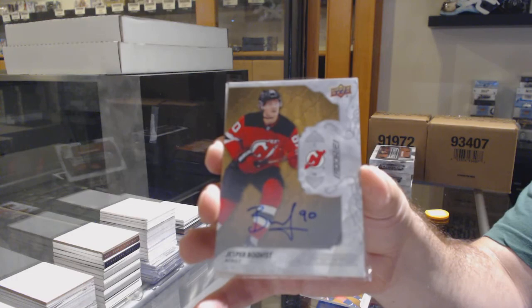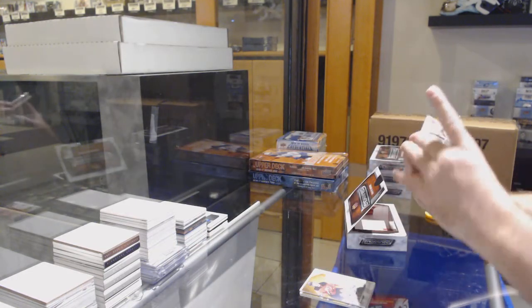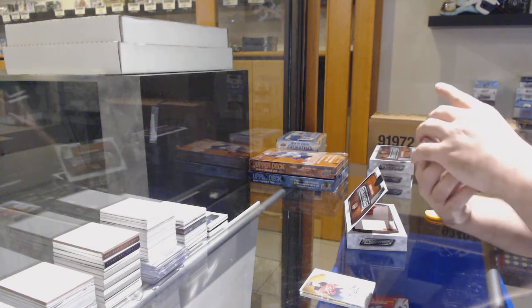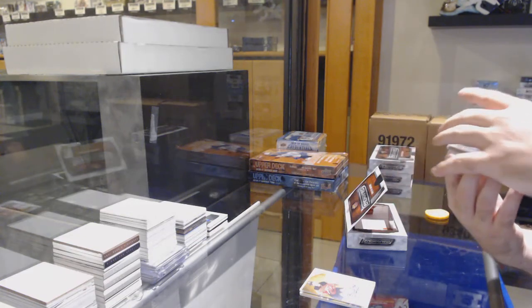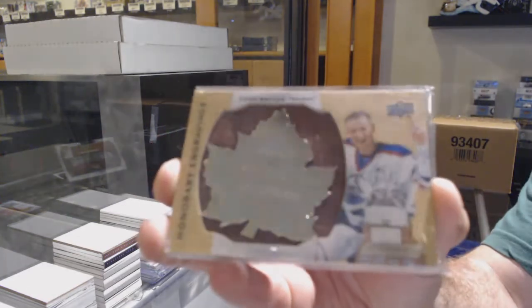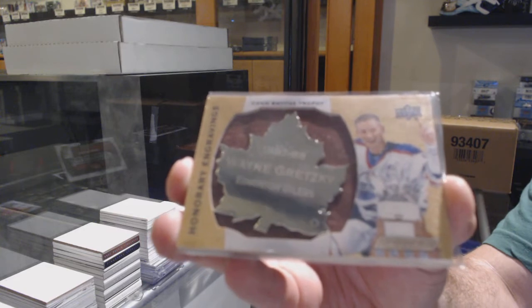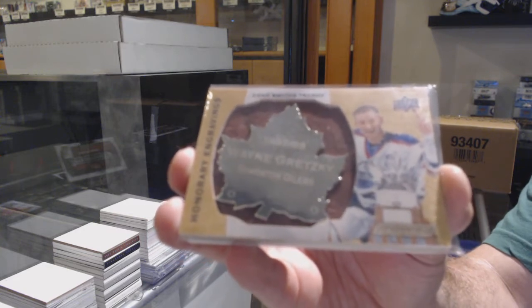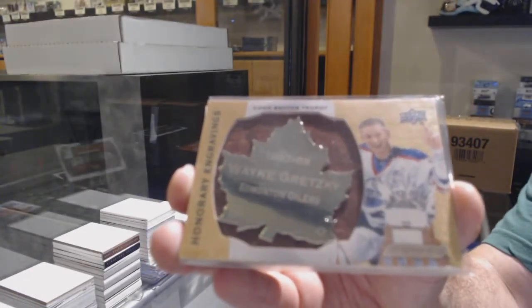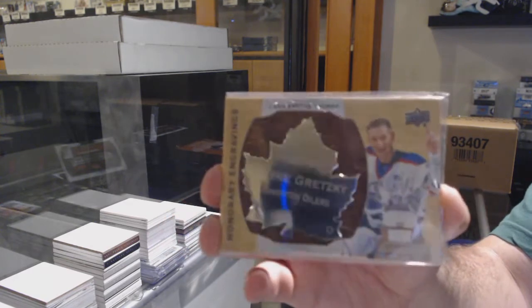I don't know if it's loose or not, or if it's angled differently. Number two 100, it's definitely loose — jeez — Wayne Gretzky. This one looks like it's almost completely off. Like, if I tip it, it almost falls completely off — Wayne Gretzky for the Oilers, honorary engravings.